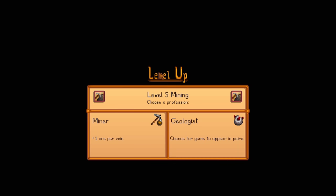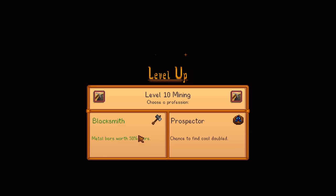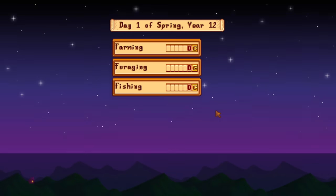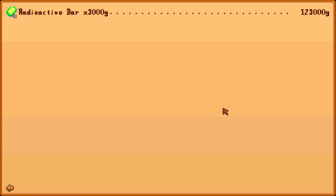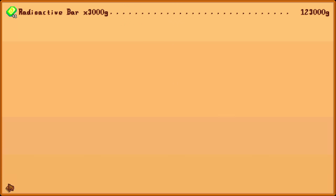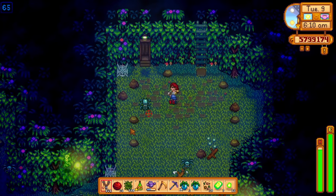You can also sell the bars if you wanted to. They sell for 3000 gold each, but there seems to be a bug — the Blacksmith profession is supposed to increase the price you can sell the bars to 4500 gold, but unfortunately it doesn't seem to take effect. Anyway, let's go back to farming radioactive ore.